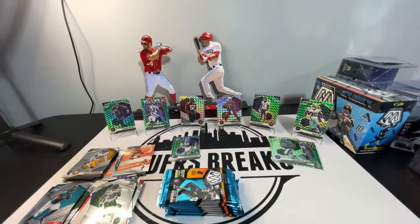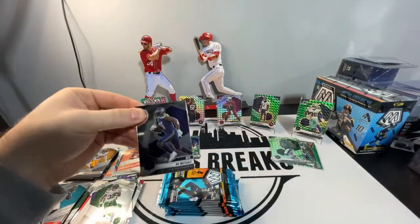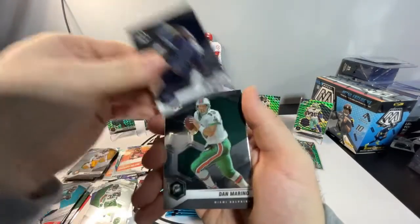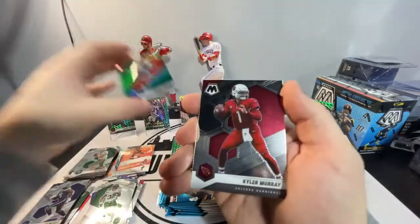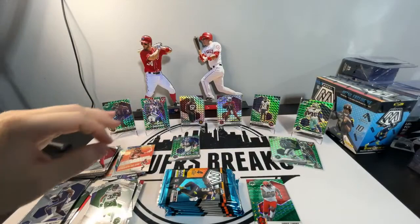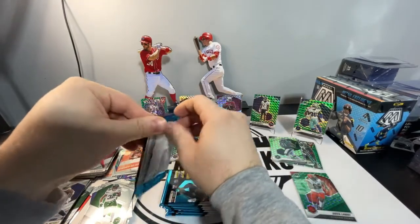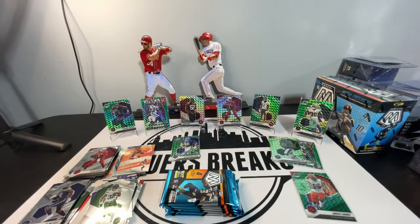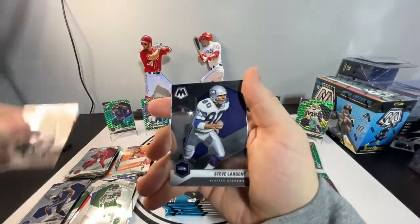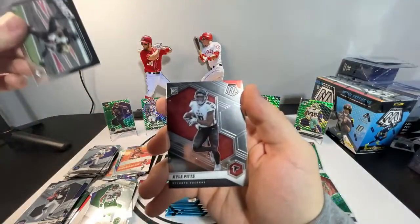Let's see what Blaster three has for us. We got NFC DK Metcalf. Dan Marino green mosaic parallel. Jarvis Landry. And then base Kyler Murray. One Genesis or Honeycomb — it's all one man can dream of, you know? We got Marcus Allen Super Bowl MVP. Steve Largent. Bang Alvin Kamara. And then Kyle Pitts rookie base.